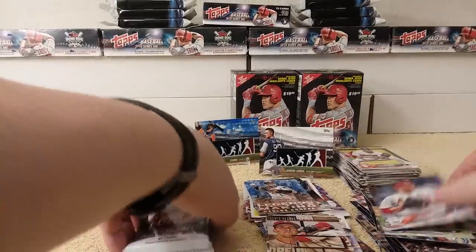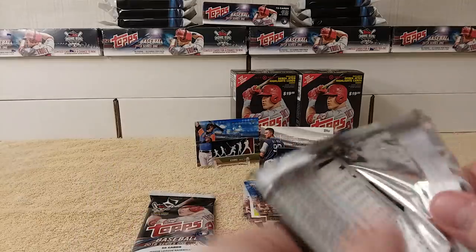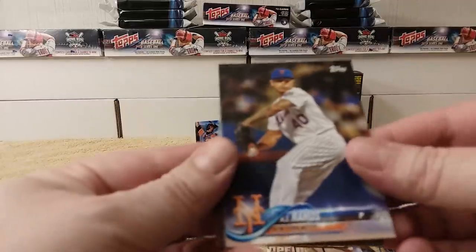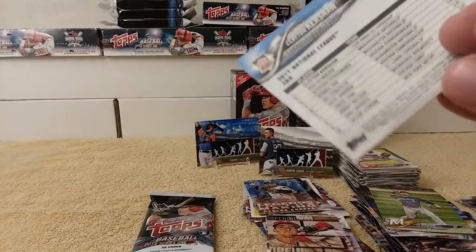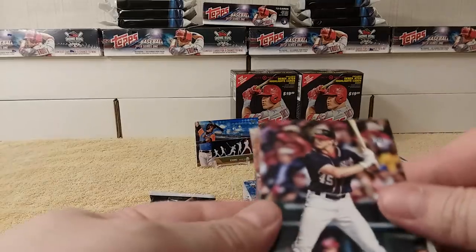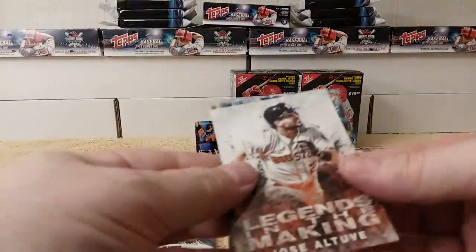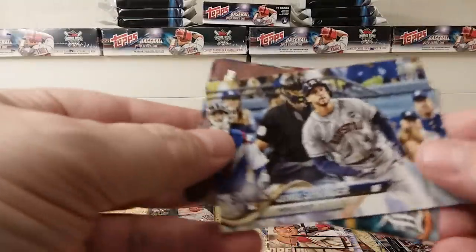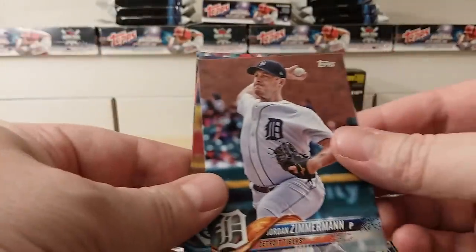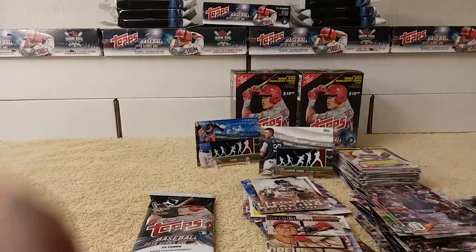Two more packs, two more — almost made it. Told you it was going to be a 20-plus minute video. A.J. Ramos, Brandon Drury, Ryan Braun. League Leaders Clayton Kershaw. Andrew Stevenson Rookie card. Legends in the Making — who's this going to be? George Springer World Series card, Jordan Zimmerman, Chris Archer, James McCann. Last pack!